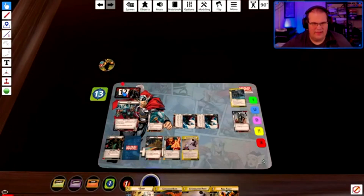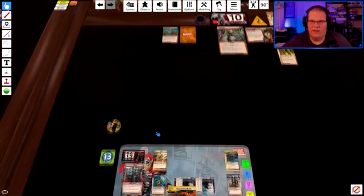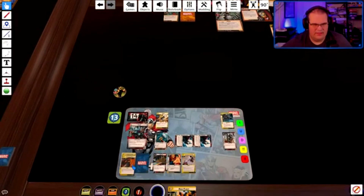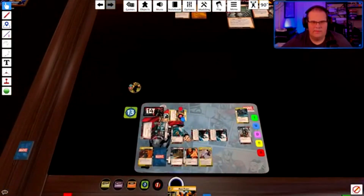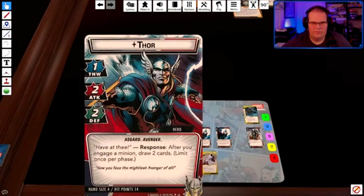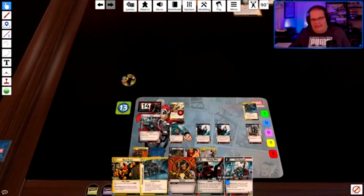Thor's Helmet gives me five hit points. Play Quake — actually I'm going to keep Agile Flight and discard that instead. Attack for two, attack for three — bring him down to five. And I think that's it. I draw four.